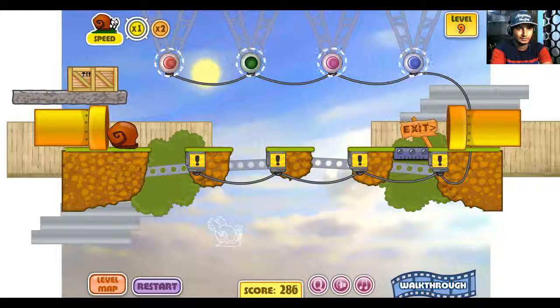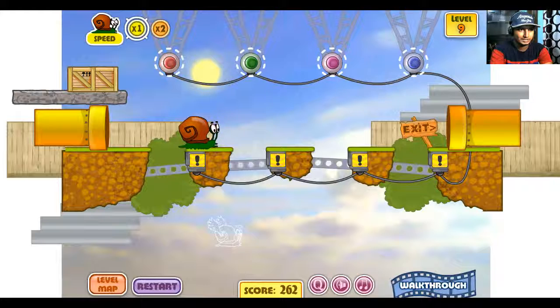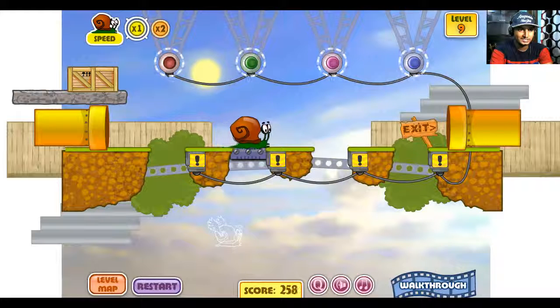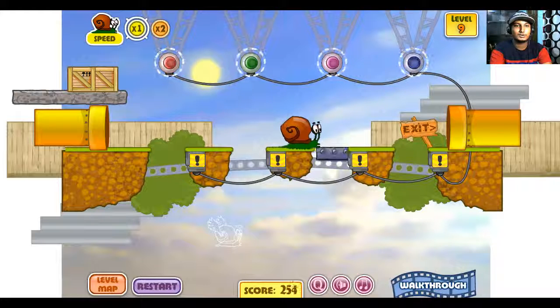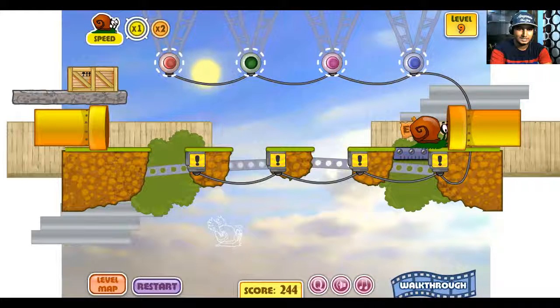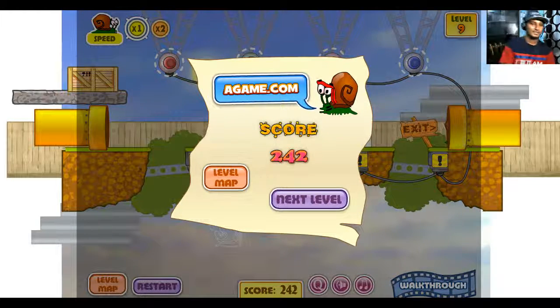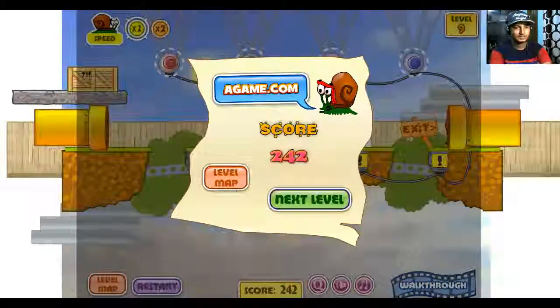Let's go — 3 green, real snail. I think the second one is red. Yes, the third one is blue and the last one is green. Okay, snail go home — and level 9 complete! Let's begin level 10.